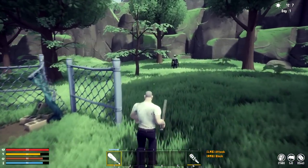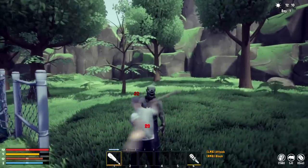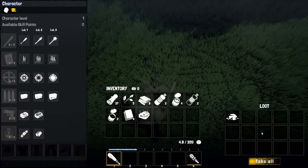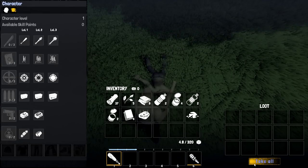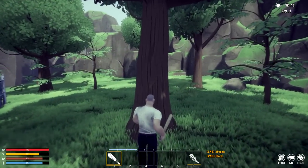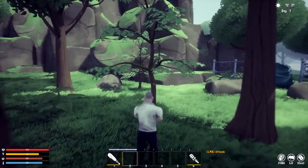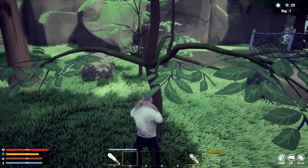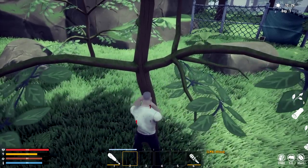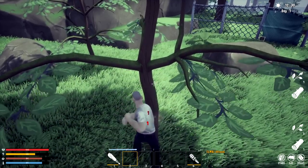We found our first zombie. Not sure exactly what happened in this environment but he does look a bit scary — a little green. Pretty good takedown! Got ourselves our first stone. Hitting the smaller trees seems to give more fiber than wood, which makes sense. So hit up smaller trees if you want fiber over wood.